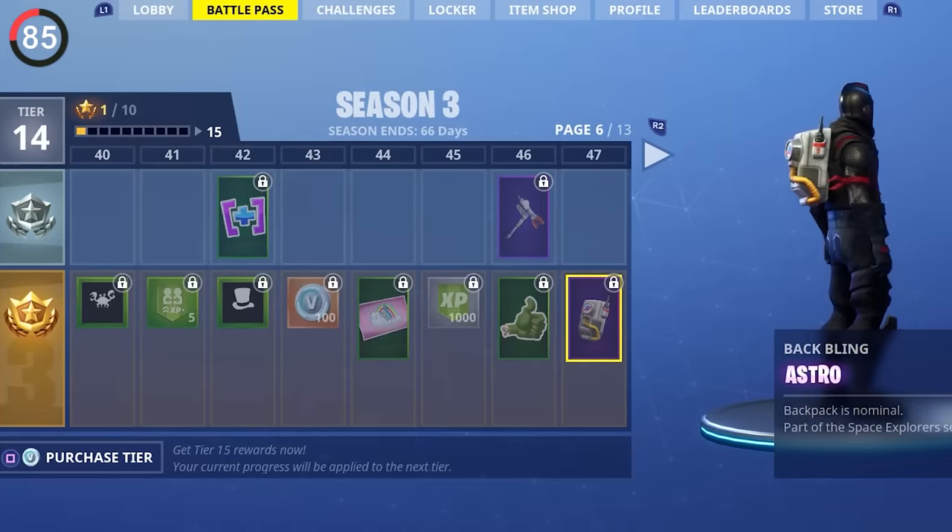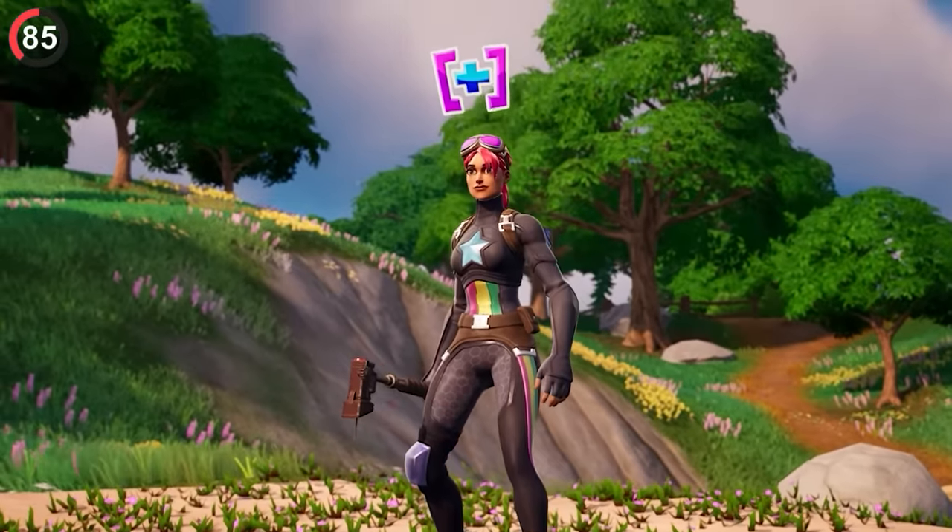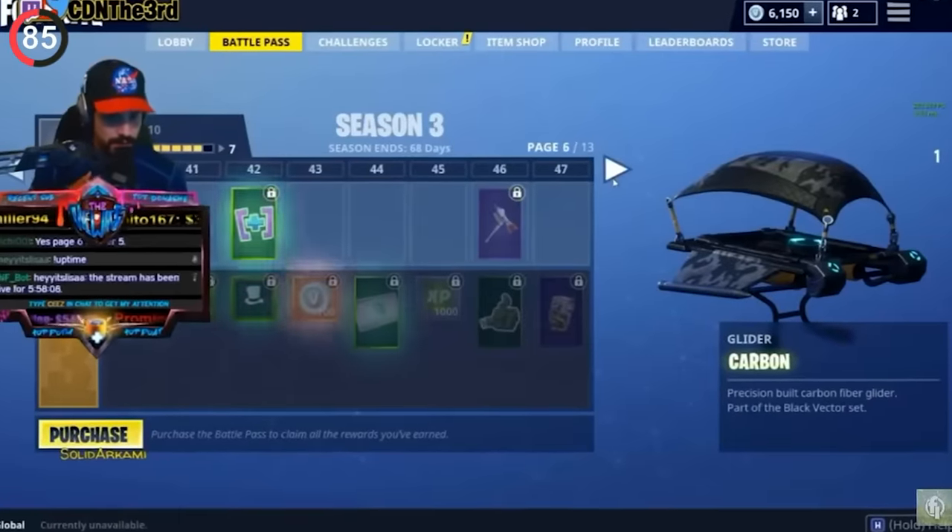The Icon series didn't actually begin with Ninja. It all started in the Season 3 Battle Pass — there was an emoticon that simply looked like a math equation until CDN the 3rd came across it and discovered it was actually a reference to him.